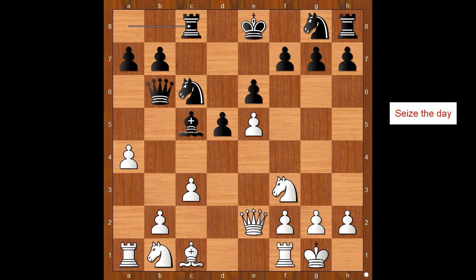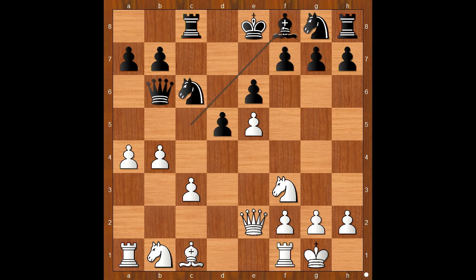What would you do in this position if you had white pieces? Movsession played b4, attacking the bishop. Bishop to f8. Well, if bishop to e7, then black can't bring his knight from g to e7, so we have bishop to f8.